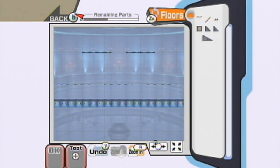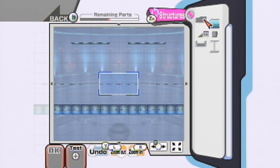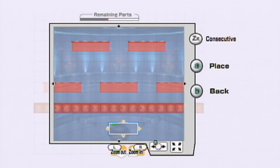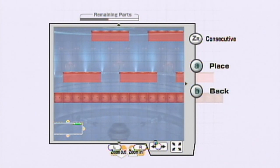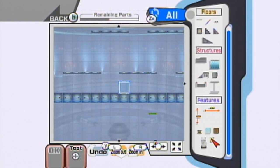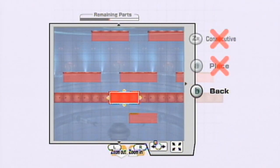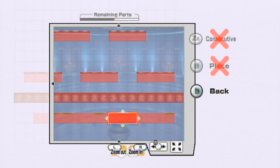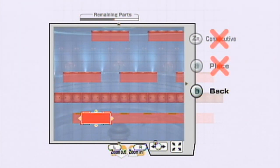We can also create a moving platform under the stage. Oh, it doesn't go very far at all. Because it doesn't go very far, we can maybe create a few more. So if you want to be tricky, you can actually go under here and stay away from the enemy — not necessarily recommended, though, because that's really cheap and stupid and just a dumb way to fight.